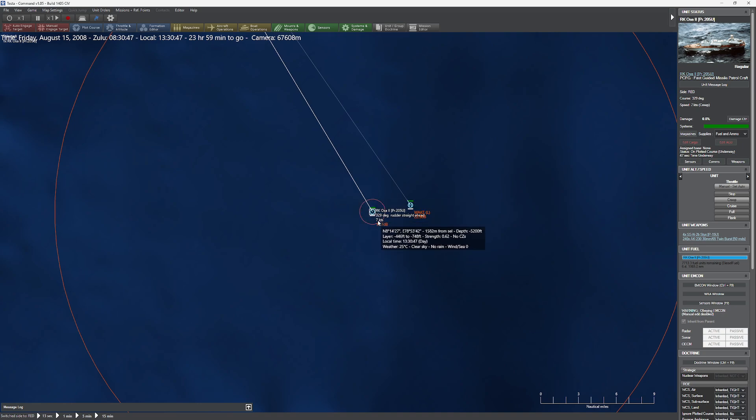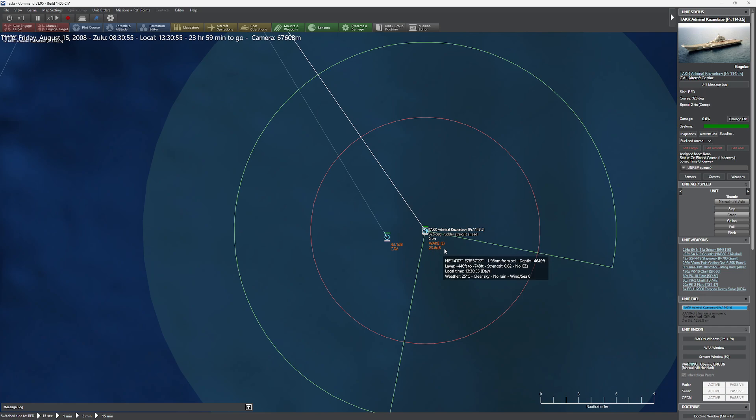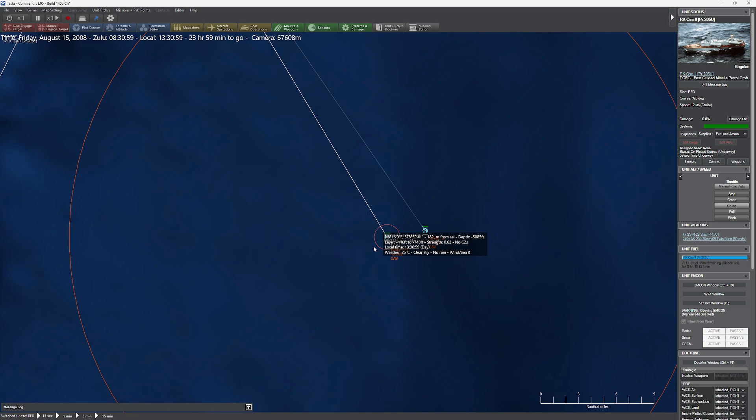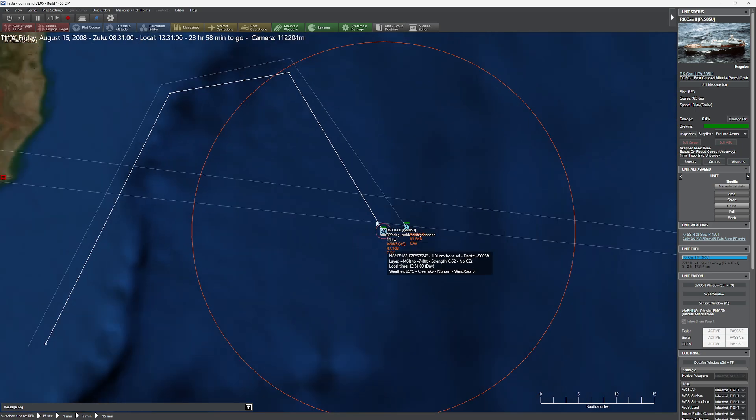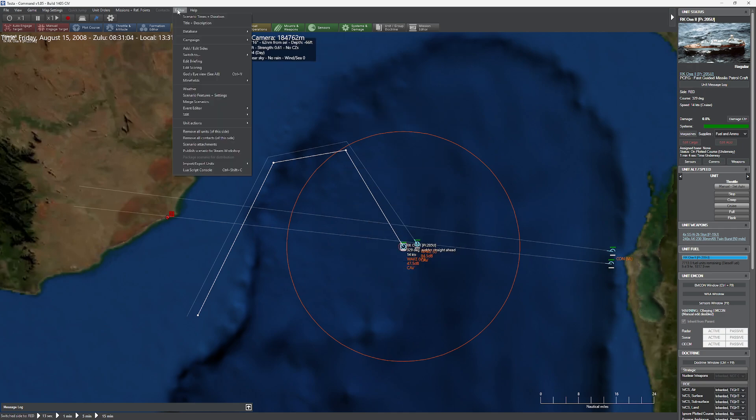You can actually use this tactically. You can reduce the visibility of a particular unit simply by slowing down. Now obviously big ships like the Kuznetsov — there's no speed you can go at that's not going to give you a wake, whereas little ships you can slow down substantially and basically reduce your ability to be spotted. That's kind of a tricky thing here.